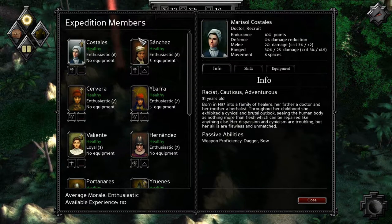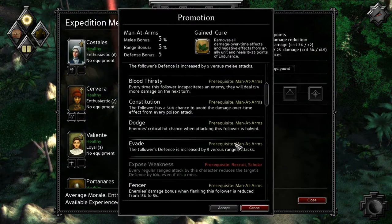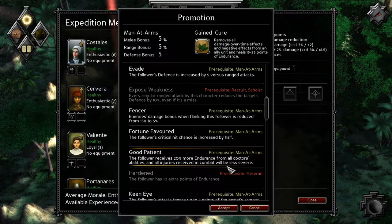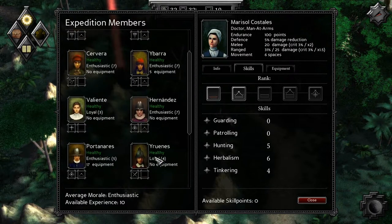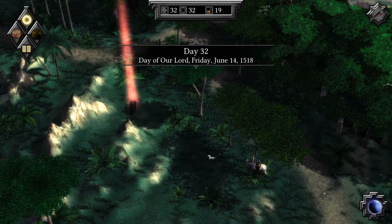I'm really tempted to go after Costillas here so she can do a little bit better in hunting. Let's actually go to Costillas and give her the next rank. I'll give her good patient — the follower receives 20% more endurance from our doctors, and all injuries received in combat will be less severe. So basically if she goes down in combat she'll get less severe injuries. We get a little bit better at hunting. They cheer when they get ranked up — they love getting ranked up. Let's go get that pig.